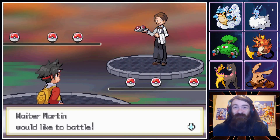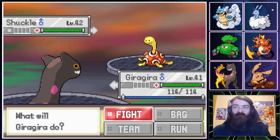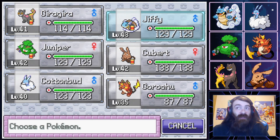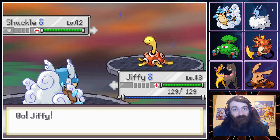Oh, I didn't think that was going to be a battle — I thought they'd let me leave. It's a Shuckle. Even if it's a Shuckle, I'm not going to stay in on that. I will however go into Jiffy and set up the rain — that I will do happily. Power Trick. That's scary — it's going to Rock Slide me and annihilate me.